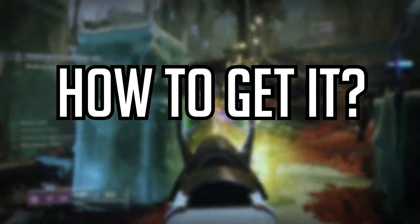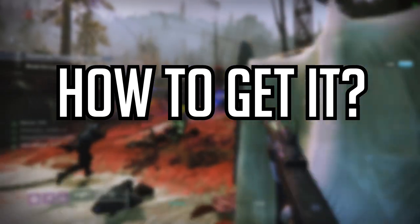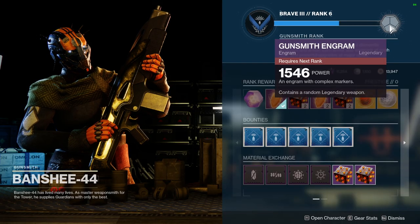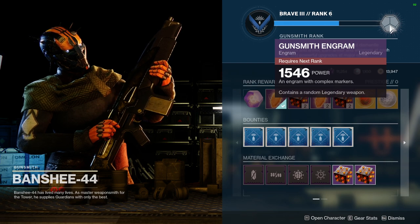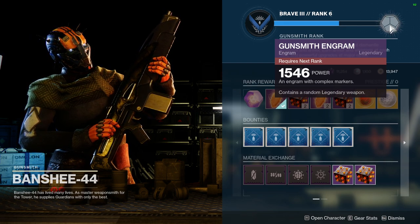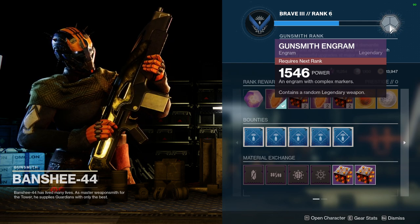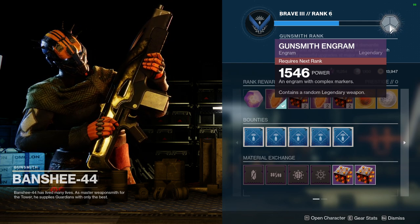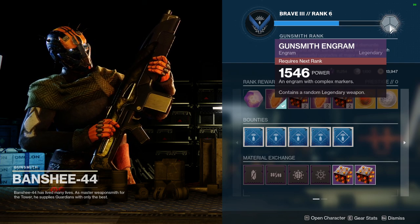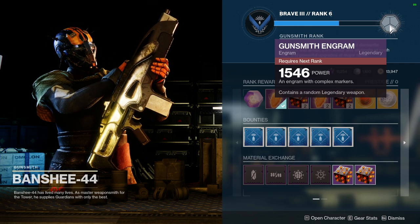If you want to know how to get this weapon, it's a world drop weapon and it will come with an origin trait. You can get this to drop pretty consistently if you are just playing the game right now. You get it from a variety of different world drop areas, and you also have a chance to get it from engrams, so get to decrypting engrams and hopefully you will get one of these to drop.